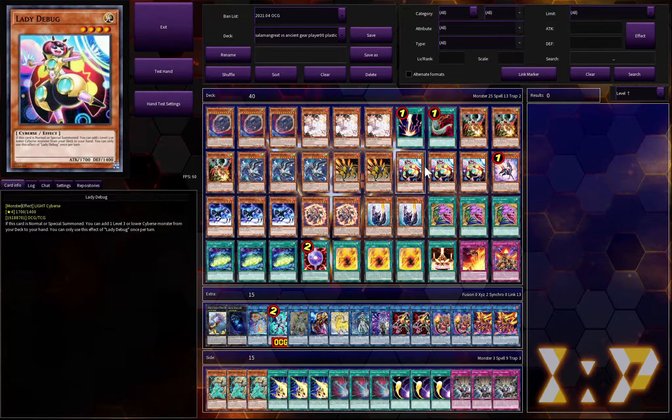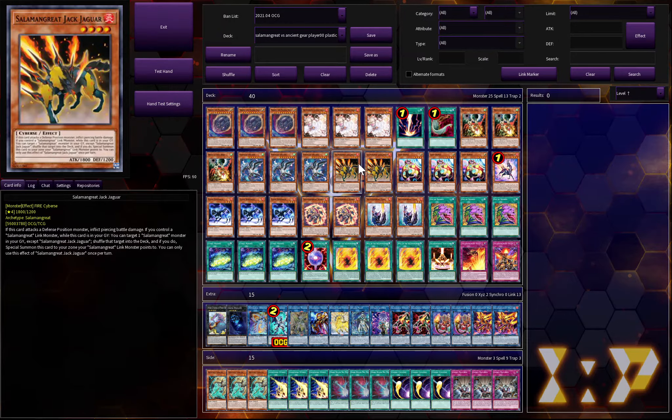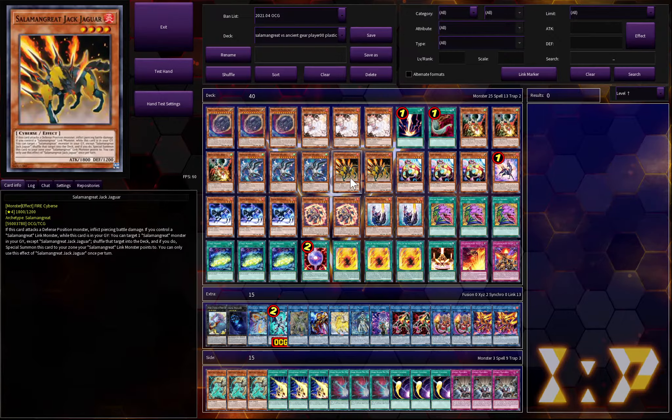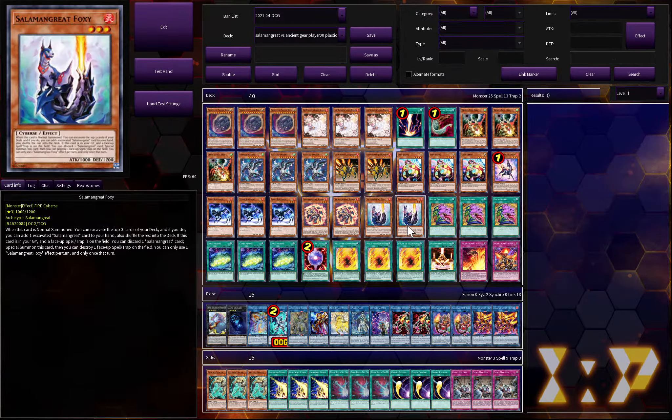Three Lady Debug is probably the best starter — it searches Gazelle. Three Flame Buffalo is amazing as a play starter, being able to send monsters to the graveyard, or Spinny can send itself. It's also good discard fodder since they can come back from the graveyard. Foxy at two as well — it excavates three cards and you can grab a Salmongreat card if you find one.